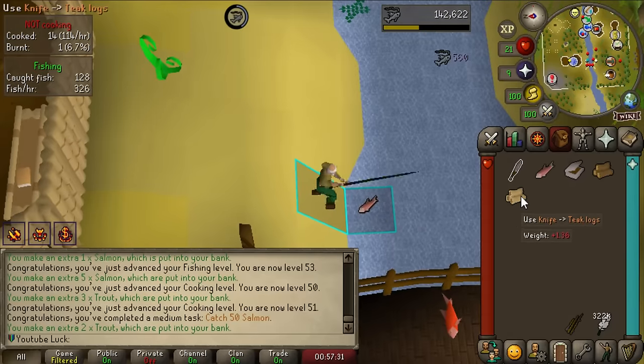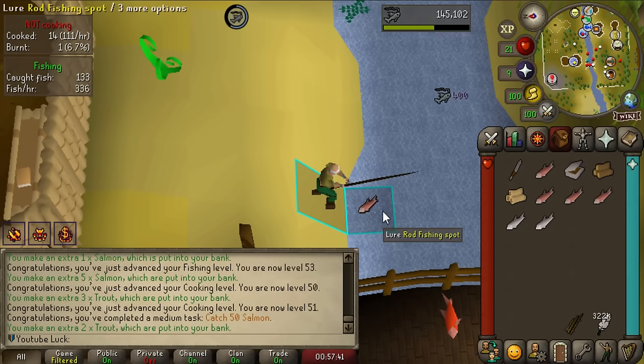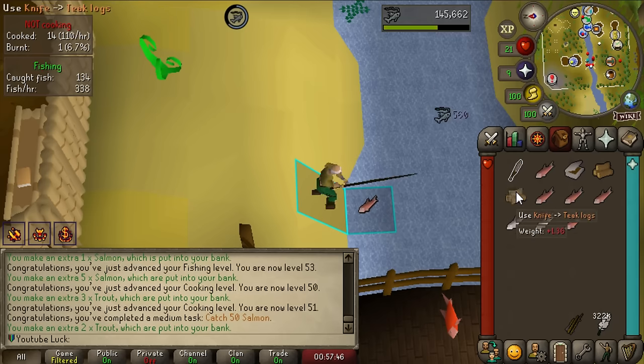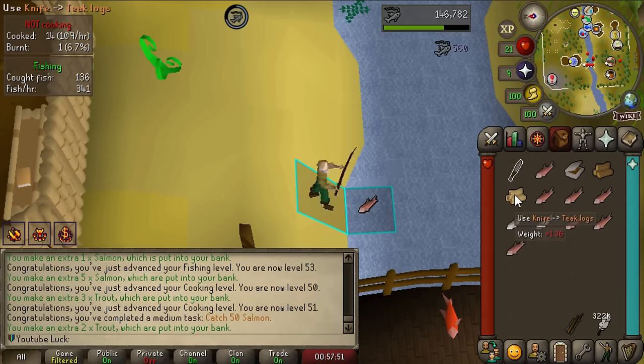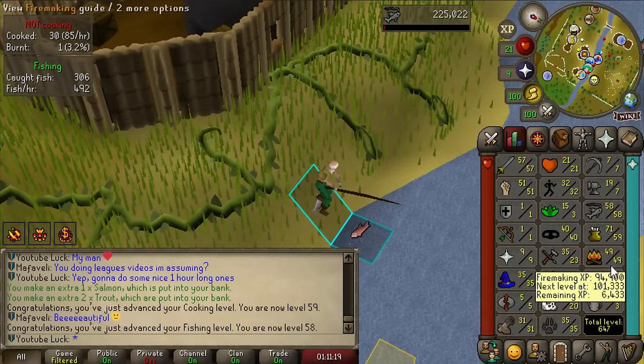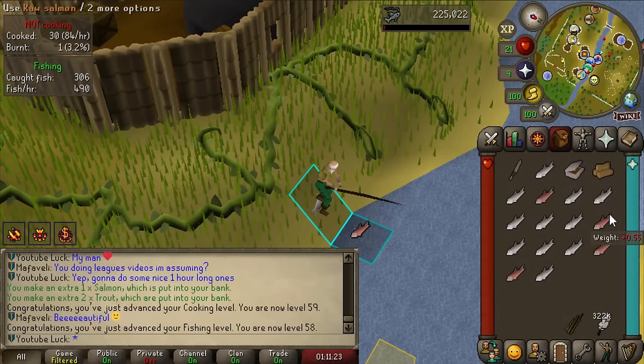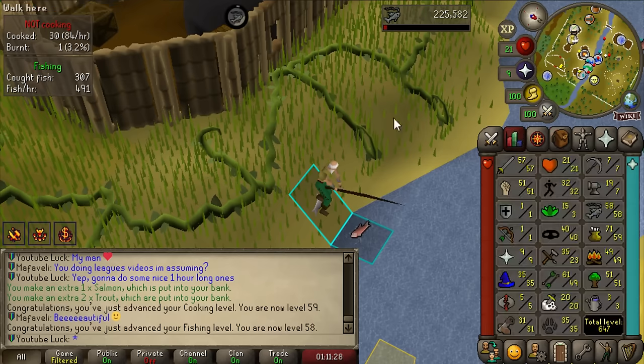I think I'm gonna stay here until 58 Fishing so I can do barbarian fishing - it'll level up Strength and Agility a little. I don't want to spend time on early agility courses because Agility literally just helps with tasks and some shortcuts. We just got 58 Fishing, which is great. We also got 59 Cooking along the way. Any fishing I do will be at barbarian fishing for the free Agility and Strength XP as well.